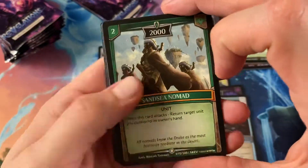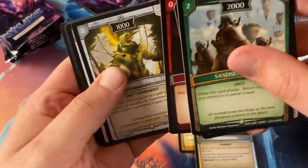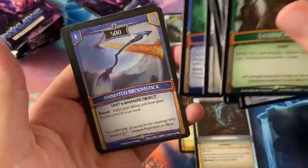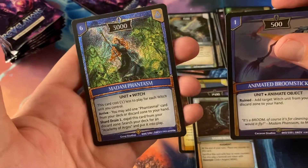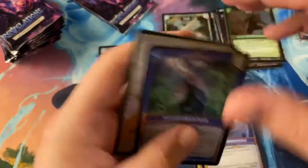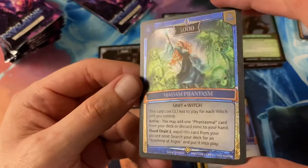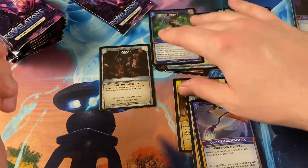Sand Sea Nomad, Sigil of Renewal, Whelp Spark, Mutation 002, Silverstone Sentinel, Mutation 003, Phantasmal Army, Animated Broomstick foil, and then a Madame Phantasm and five shard points. Madame Phantasm is cool looking — it's kind of like the Yu-Gi-Oh secret rares that have that diagonal shape.